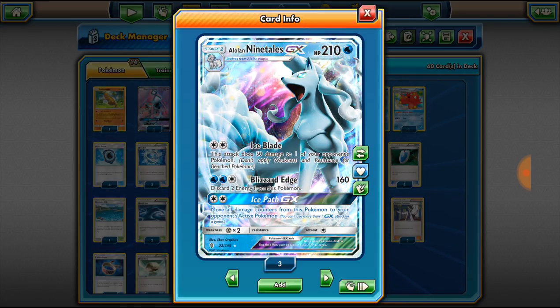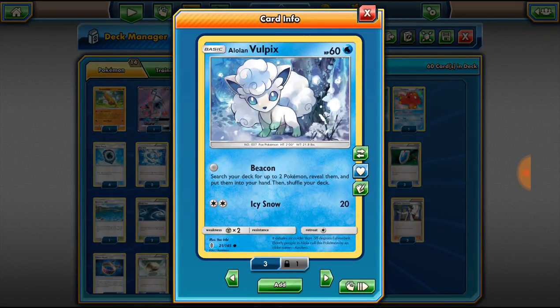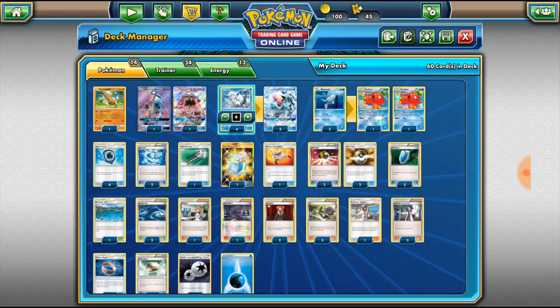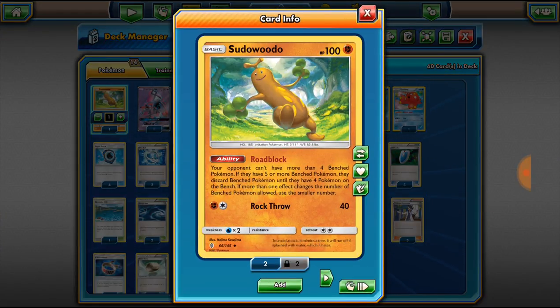I'm very biased — I like Lycanroc in general. But that's it with Alolan Ninetales. We run three of those. We run four Alolan Vulpix and we're mainly using it because of the Beacon attack — for no energy you get to search your deck for two Pokemon, reveal them, and put them into your hand. You can search for Alolan Ninetales, Tapu Lele, Remoraid, and the next greatest thing ever: Sudowoodo. This card literally can make or break matches. You're not using it for its attack or its 100 HP bulk — you're using it for its ability Roadblock. Your opponent cannot have more than four bench Pokemon; if they have five or more they discard bench Pokemon until they have four.